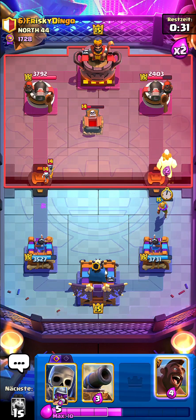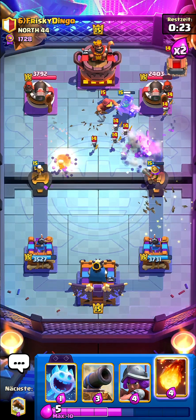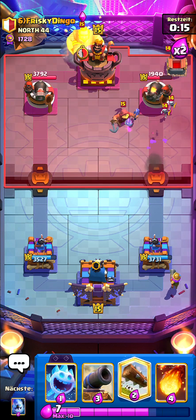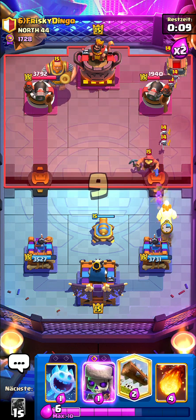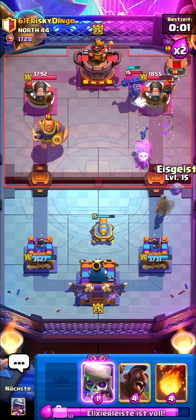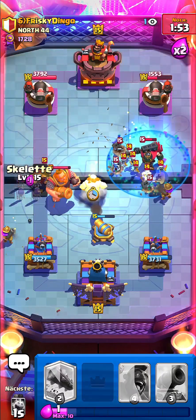The evil ice spirit just clutched up over there. Let's go for my ice golem and then skellies, then hog-skellies just in case he goes for the fisherman — that way the fisherman is gonna lock onto the skeletons and not onto the hog or ice golem, so we get a lot more value. I'll go musketeer at the back in the same lane as the fisherman, then cycle my cannon.